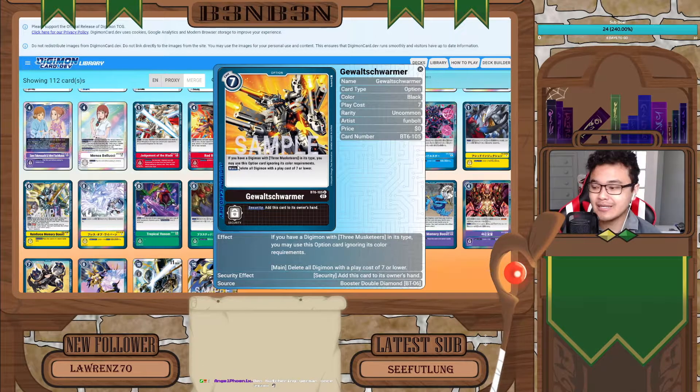The second effect is Main: delete all of your opponent's Digimon with a play cost of 7 or lower. That is a very, very strong control effect — if your opponent decides to have a bunch of bodies on the board that are normally level 5s and below, for swarming decks like purple, green, yellow, or even now red thanks to the Jesmon build, this card allows you to wipe out all those extra cards on the board, except for the level 6s obviously.